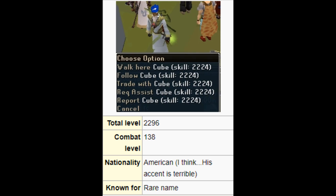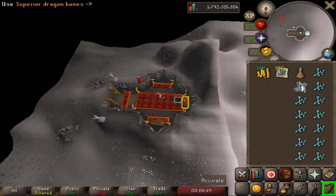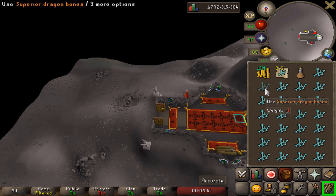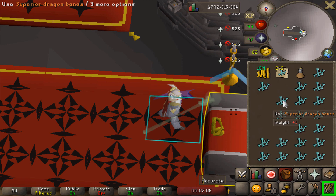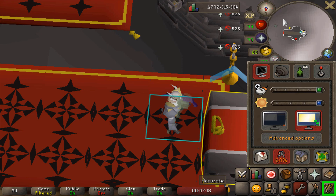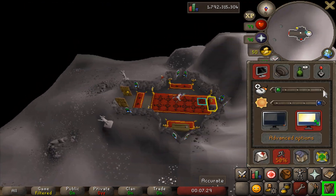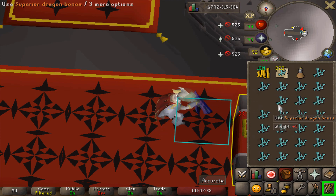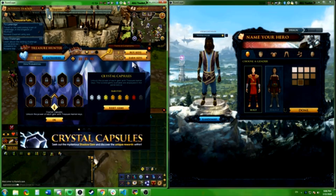Someone messaged me and showed me a new way they could exploit the Treasure Hunter system, and I just gotta give you guys a heads up — when I showed the clip, I feel like a lot of you are gonna laugh, because I laughed at how simple it is. It's simple, but nobody else would likely be able to do this because of how specific the method is.